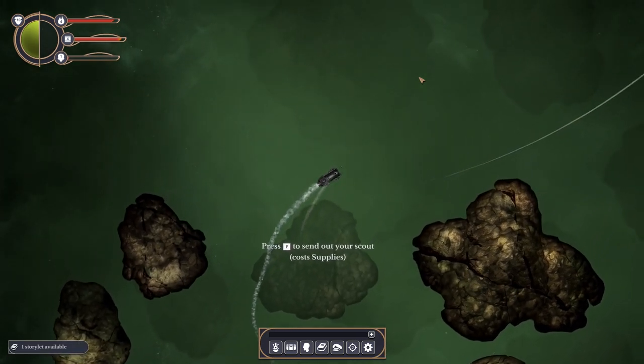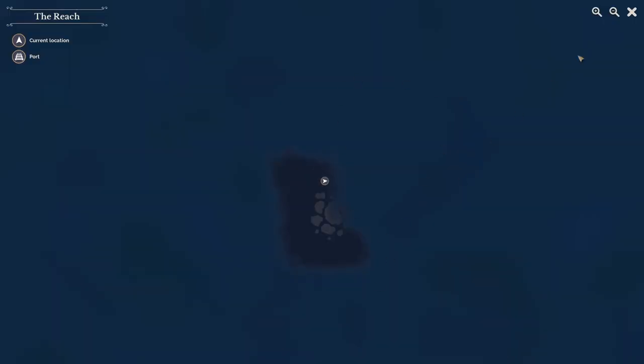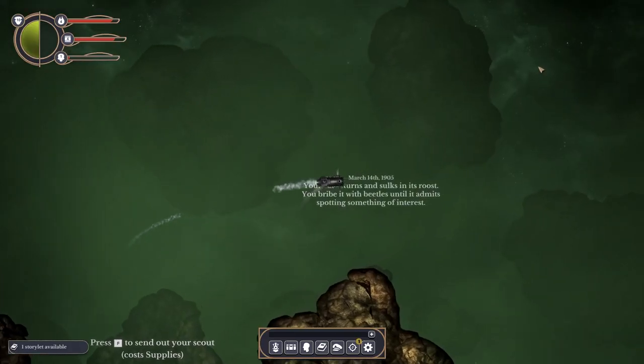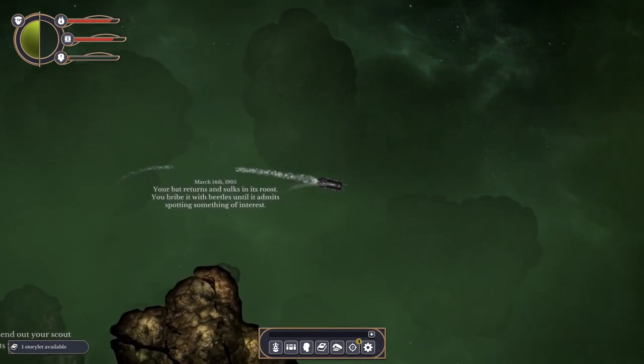Just like the original, you've got your little bat that you can send out, and he'll tell you and put on your chart if there's anything of interest around the place. There's lots of stories to be read and voices to be used, if you're doing a let's play.